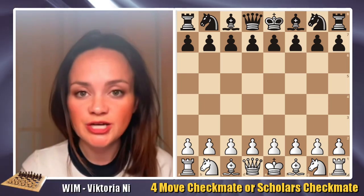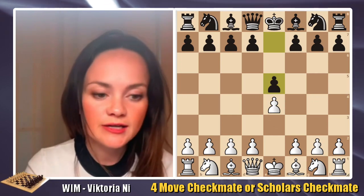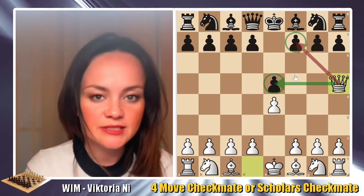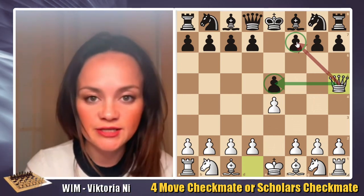This is a form of checkmate called the Scholar's Checkmate. We start with the natural e4, then e5, and now comes Queen h5. Queen h5 is attacking the pawn on e5, and the pawn on f7 might get in danger as well.